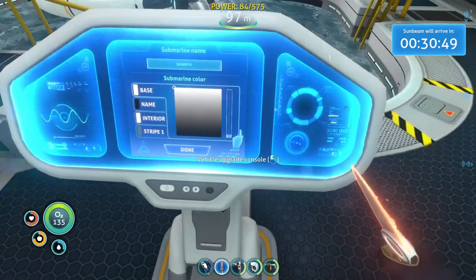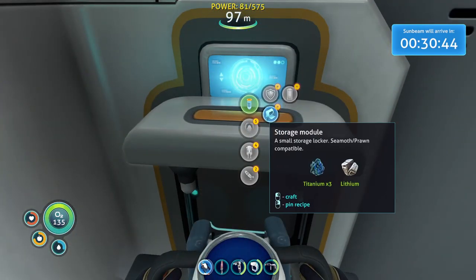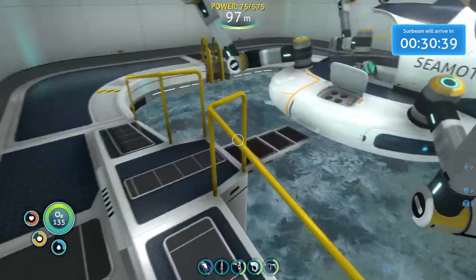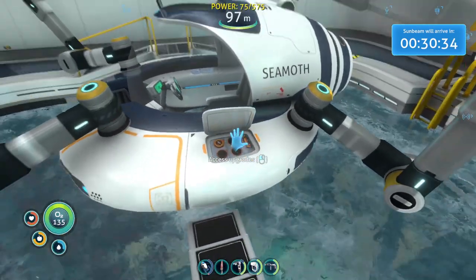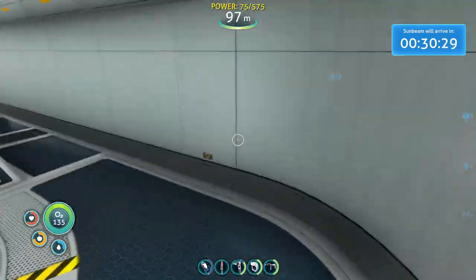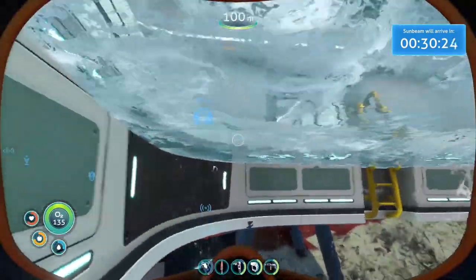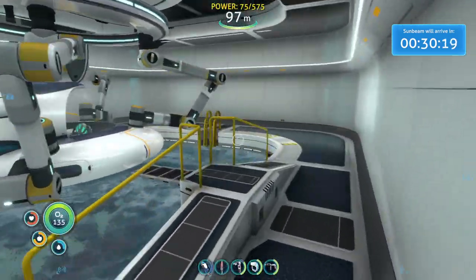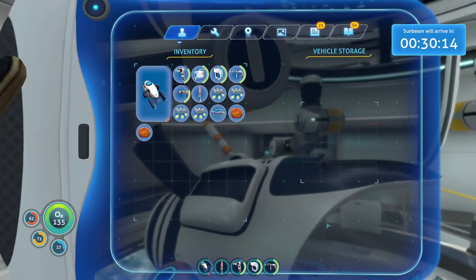There we go - the upgrade console. We got several options here. This is what I'm more interested in right now - the storage upgrade. That's really all I wanted right there. Now we put this in here, and if I'm correct... there it is. Do I have to make two of them to get two packs? I might make two of these - look, got a bunch in here.